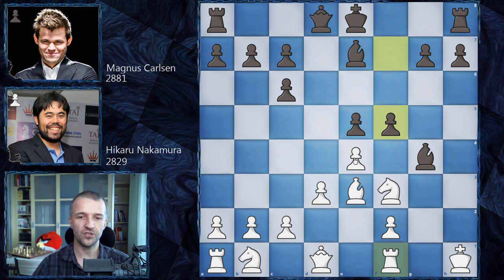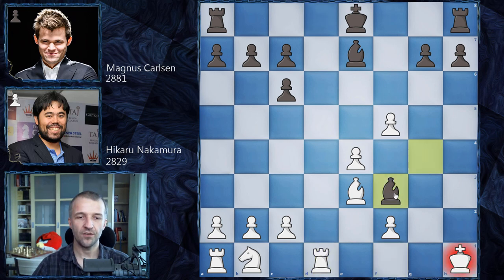Just for your information, e takes on f5 would be a very terrible blunder. Look at this — e4, and this is deadly, winning the knight because the knight is pinned. And if d takes on e4, then losing the rook. Because after exchanging, Black is going to fork the rook and the king and win the game. So this position is very, very poisonous and White has to be very, very careful here.